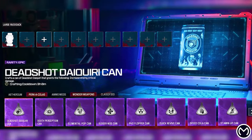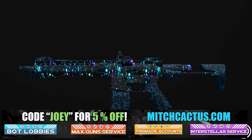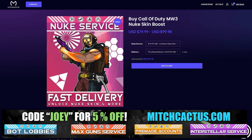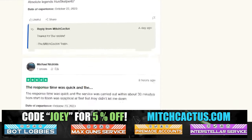Let's take a quick look at my sponsor for this video, Mitch Cactus, because he offers a range of services for Modern Warfare 3, including camos and more camos for both Modern Warfare 3 and Modern Warfare 2. He's also got pre-made accounts for Modern Warfare 3, and also Zombie Schematics Boost. You got the Nuke Skin Boost. Over 10,000 customer reviews you can check out yourself. Go ahead and use code JOEY for 5% off. Links in the description.